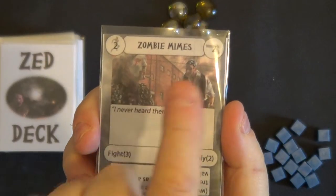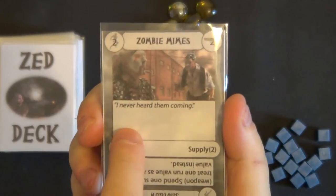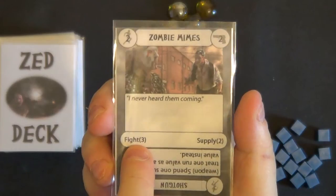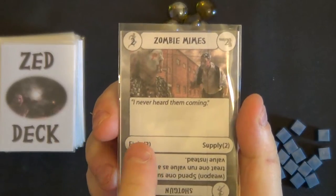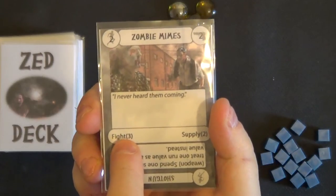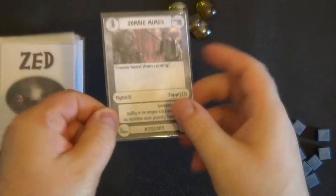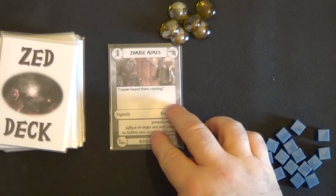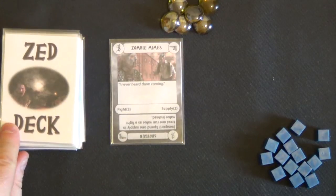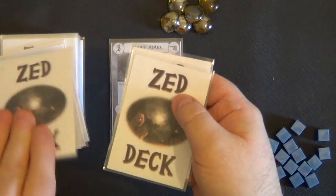However, we do not look at the same icon on the same card. What we are going to do is turn over other cards to try and get this score. We want a fight of three. We can turn over between one and three cards to see if we can meet or beat that number. I think I will turn over three cards — one, two, three.